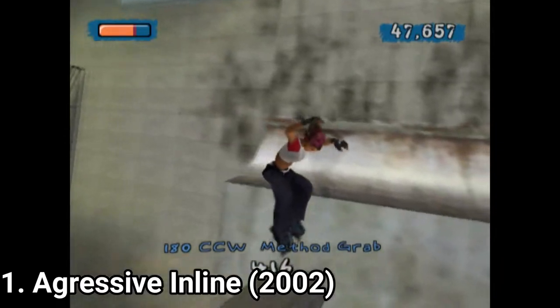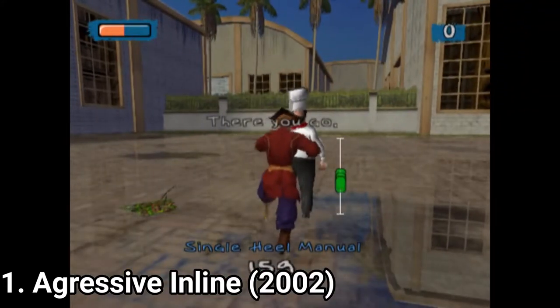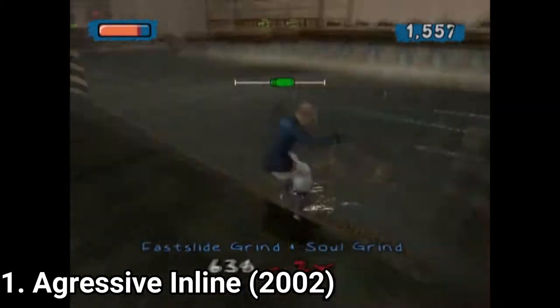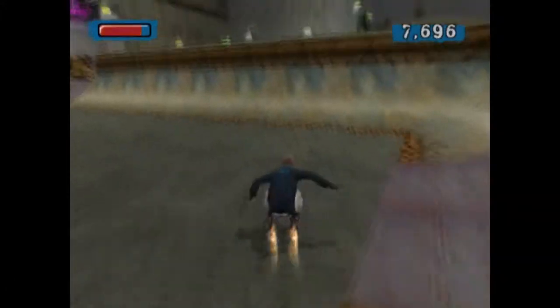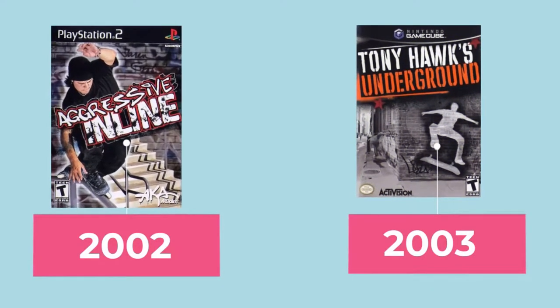In the maps you get missions, and signed missions that activate by talking to characters on the map. There are also collectibles to be found. It sounds similar to the latter Tony Hawk games, like Underground for example, but this game was released before Tony Hawk changed its formula.